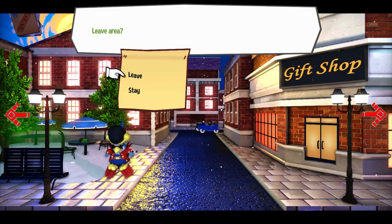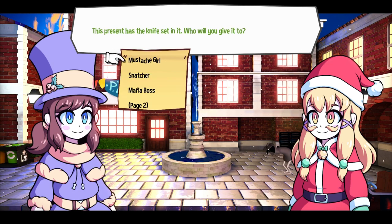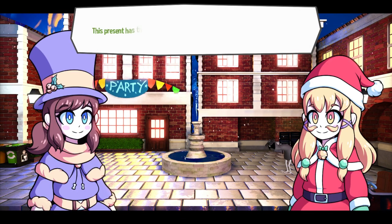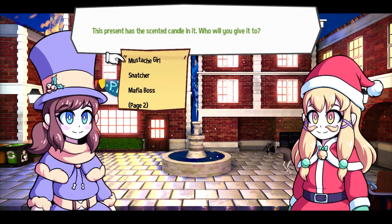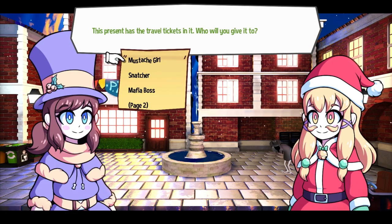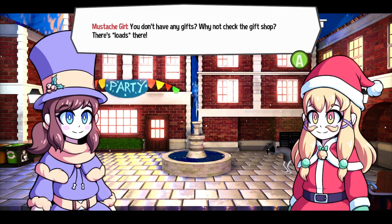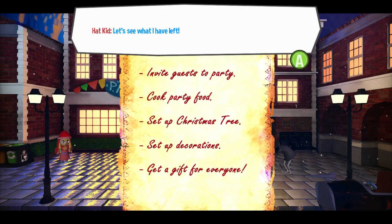Okay, so I guess we'll go back to Mustache Girl and give her all the gifts. Oh yeah, I have a gift to share — whose gift is this? This one is a knife set. The knife set will go to Snatcher. A teddy bear — Mustache Girl, you can have the teddy bear. A scented candle — Conductor. Travel tickets — it'll go to the Mafia Boss. A microphone — this will go to DJ Grooves. I already delivered all the gifts! Cook party food, set up Christmas tree, set up decorations, get a gift for everyone.